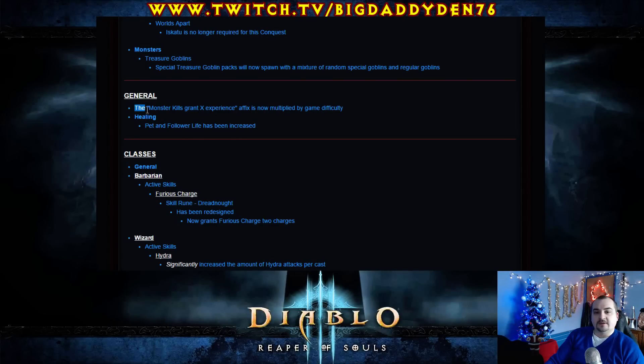In general, the Monster Kills X experience effect is now multiplied by game difficulty. This needed to change like a year ago. It's still not a stat I would like on my gear, but basically now, instead of giving you like an extra 150 experience per mob, it's now multiplied by game difficulty — not sure how much by, but that's cool.